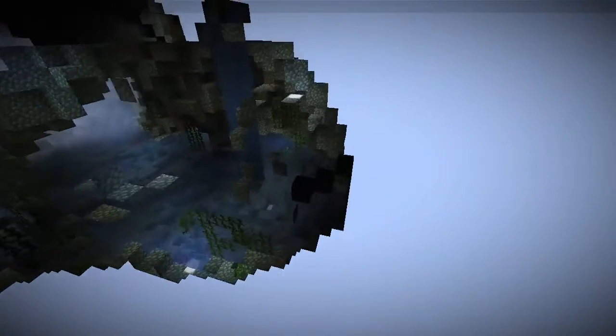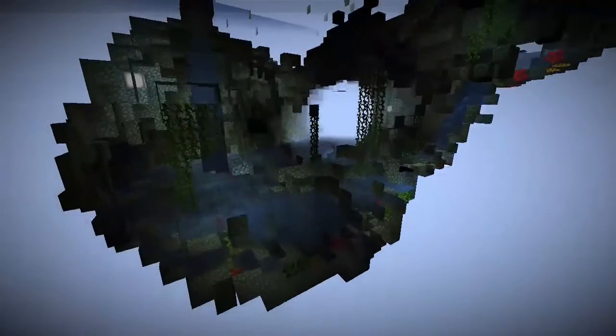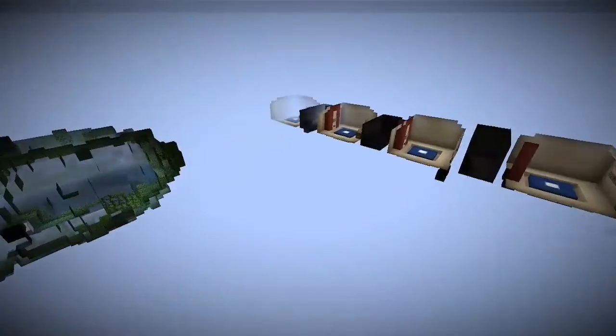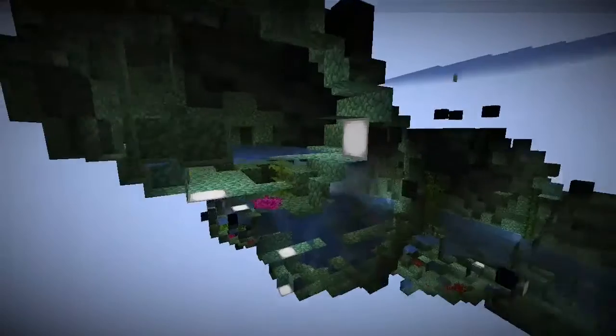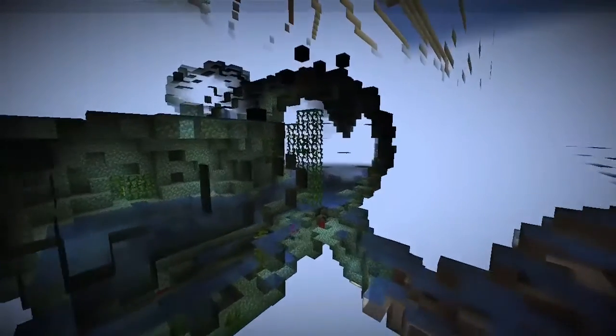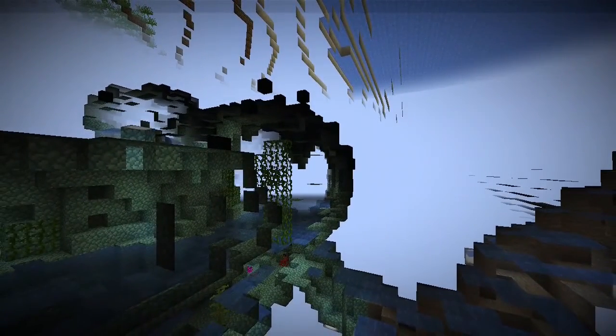I'm flying into something. Let's just use spectator mode to see if I've missed anything, other than unplaced blocks — like a secret room or something of importance. Maybe. That is just the start of exploring the map. It's just an area. Just what I always needed.